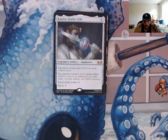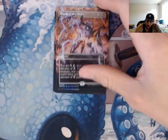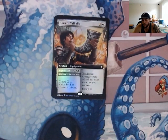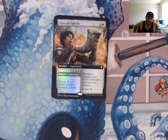Luxior, Giada's Gift — the equipped creature gets plus one, plus one for each counter on it. That's absolutely stupid because we're basically going to double the number of plus one, plus one counters on anything this gets attached to. Two board wipes in the deck — Wrath of Skies and Depopulate. If you have the option to put board wipes into your deck, I recommend at least two when playing Commander. Again, you are playing 100-card decks so you may not even see them in an entire game, but we are playing a lot of draw in this deck so you could easily get through your whole deck in one game every time.